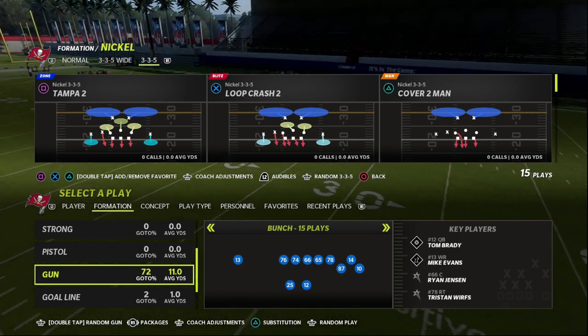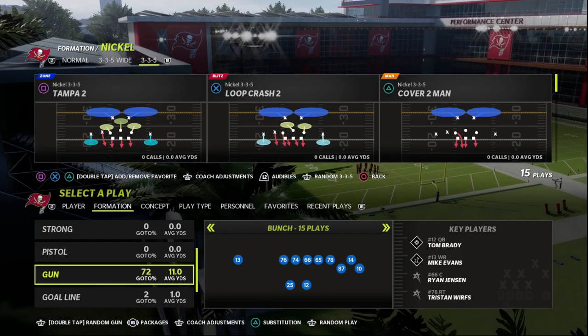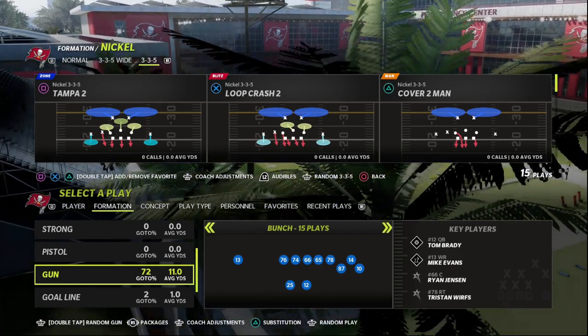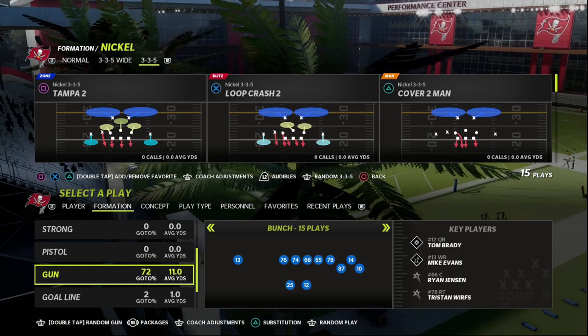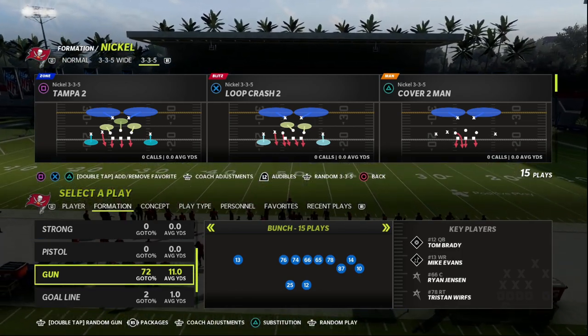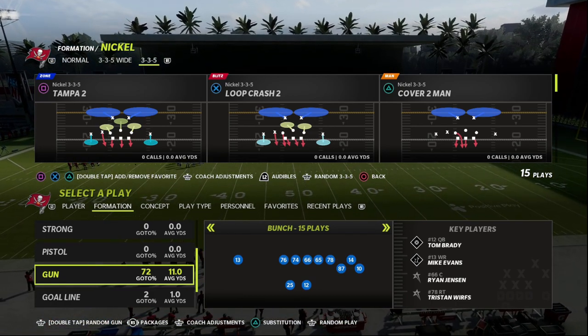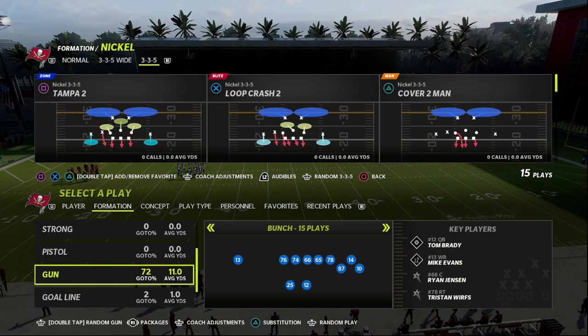If you want to learn my entire Gun Bunch offense, make sure you join our Patreon. We're going to have a Bunch ebook pretty much immediately as soon as Madden 23 is released. It's kind of going to be based off of a lot of the principles that we found in Madden 22, and you can learn those right now by joining the Patreon for just $10. The link is down in the description below.